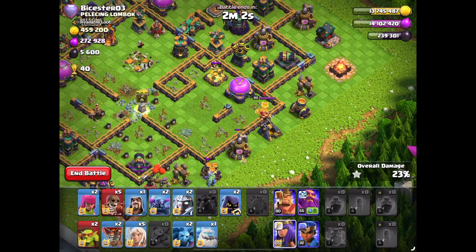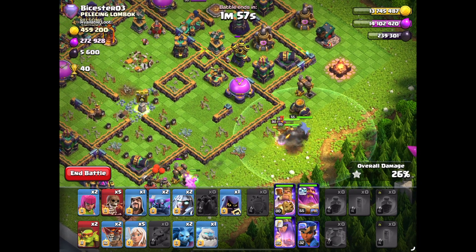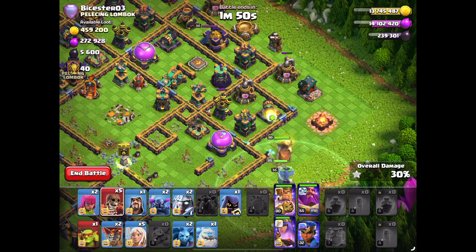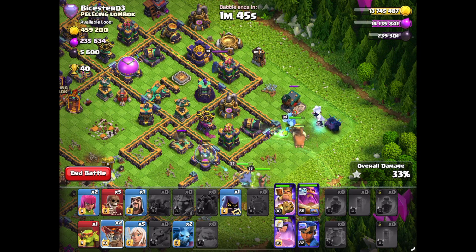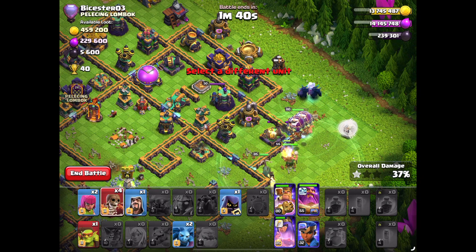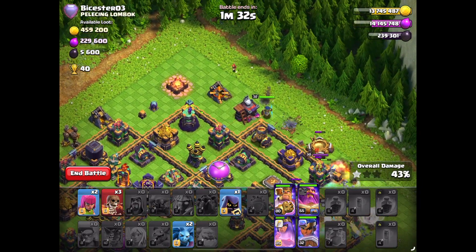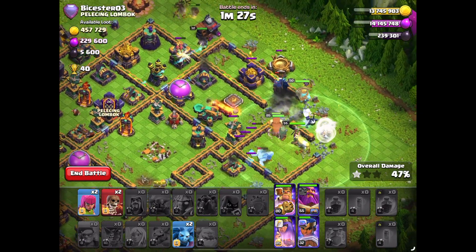Once the Super Goblin breaks the electric plug, everything comes down the side. We're gonna Super Wall Break in and drop everything in the base, and Super Wall Break into the Scatter Shot compartment, leading everything in. What our P.E.K.K.A.s and our Electro Titans are doing right now is not good, so we Wall Break in here to track them to the center of the base more. The Champion will funnel down the top side, forcing everything into the center.